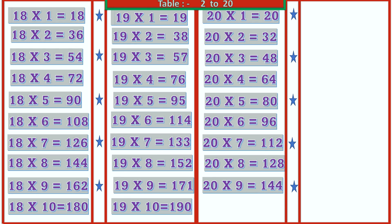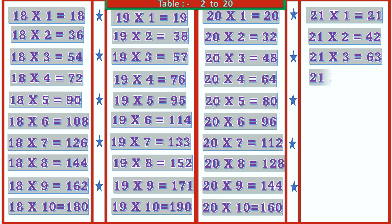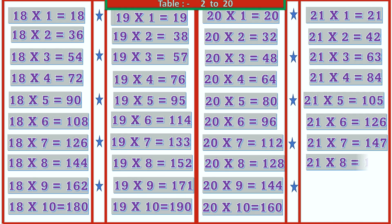21 1's are 21, 21 2's are 42, 21 3's are 63, 21 4's are 84, 21 5's are 105, 21 6's are 126, 21 7's are 147, 21 9's are 189, 21 10's are 210.